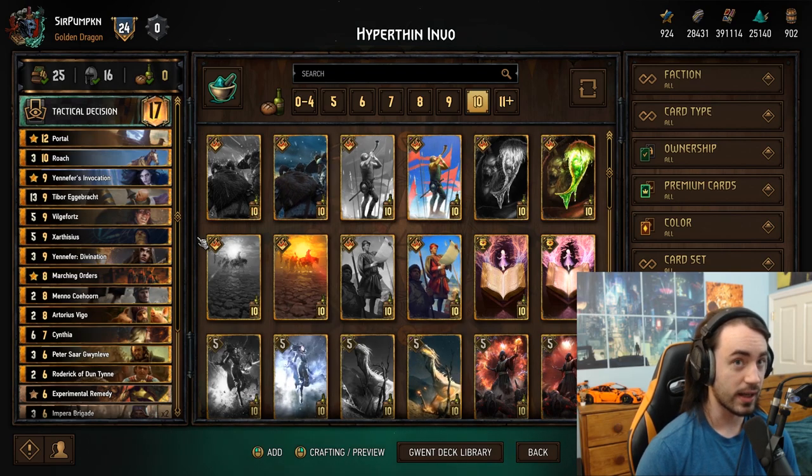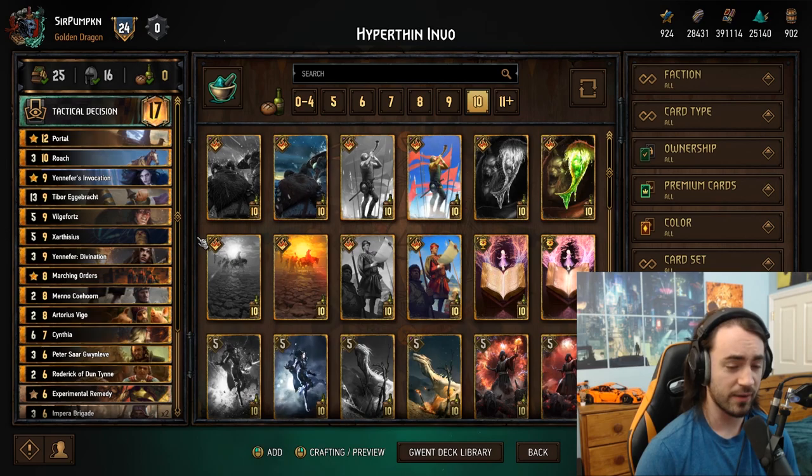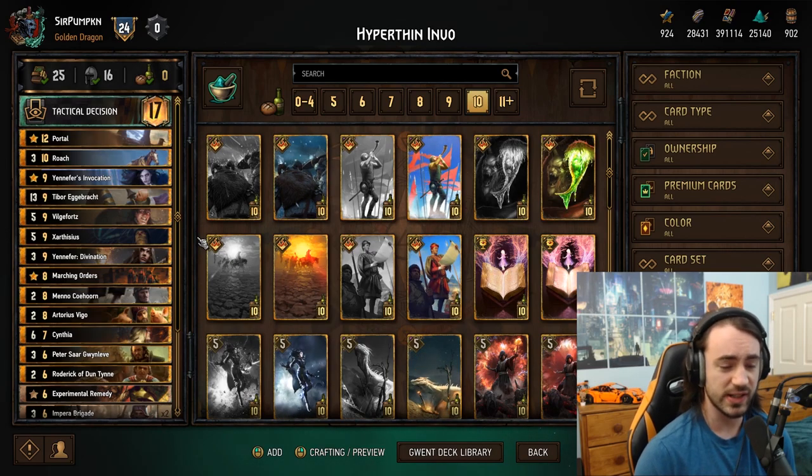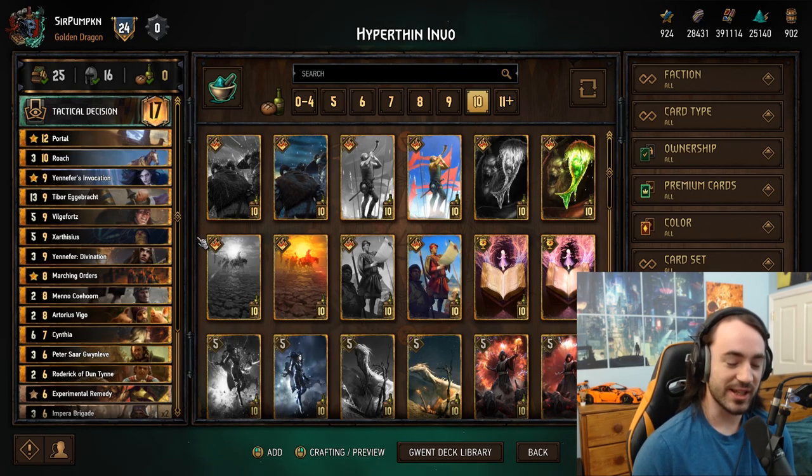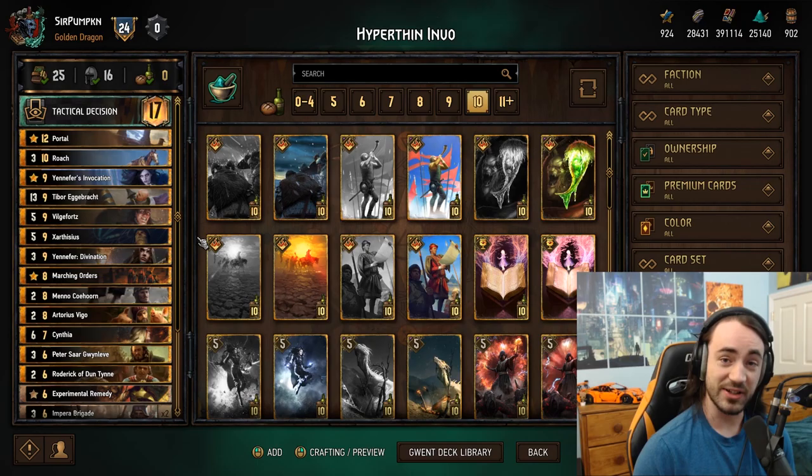Thin your deck, get to round three, play Yennefer, play Zarthisius, then Vilgefortz — your lowest card — and pull out T-bor. Mirror matches are a lot of fun because Invocation makes the matchup really wonky. I actually have a mirror matchup in one of the games I'm going to show you today, and it was probably one of the more fun games I've had with hyper-thin. You kind of have to think outside the box. Without further ado, I hope you guys enjoy the deck and the gameplay.